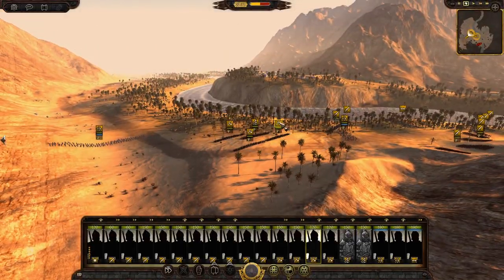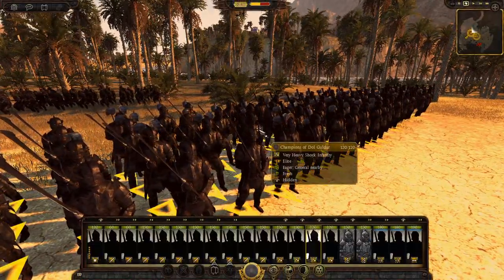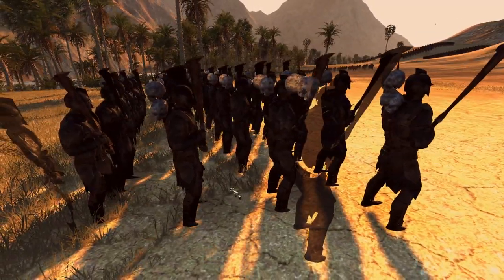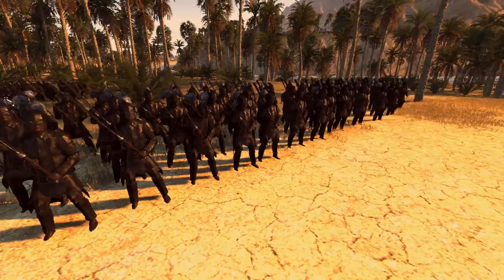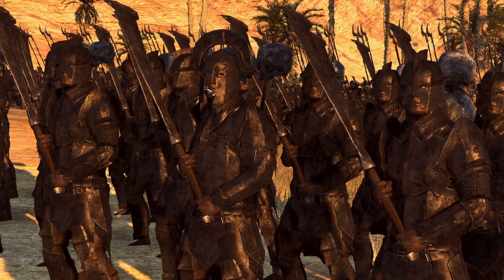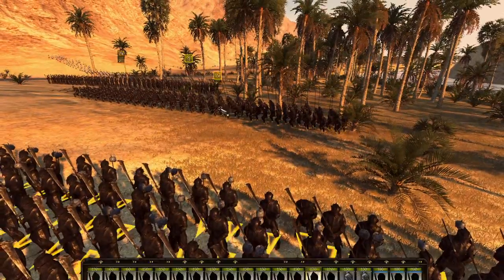Then we've got another shock infantry unit — the Champions of Dol Guldur. These guys have got skulls on their backs and stuff like that, which looks awesome. This is the more expensive one, and it's also what the general unit will be made out of. Look at that officer — it's almost like a Centurion helmet. That looks really good.